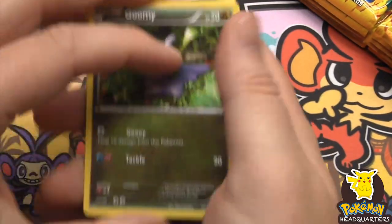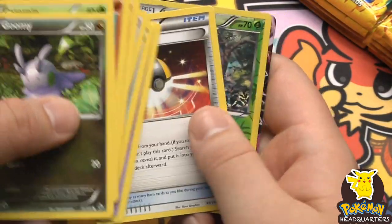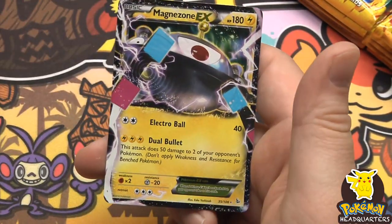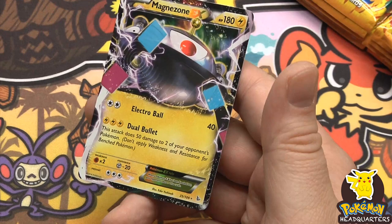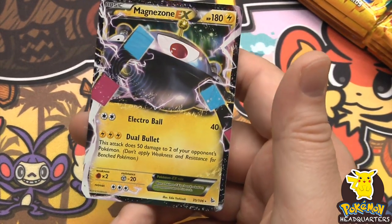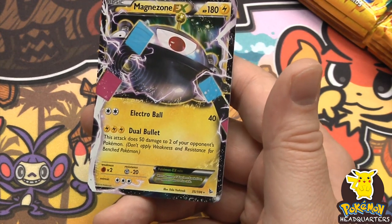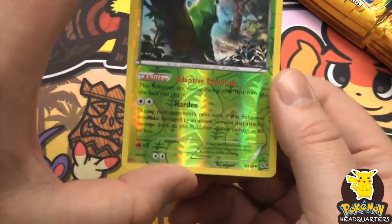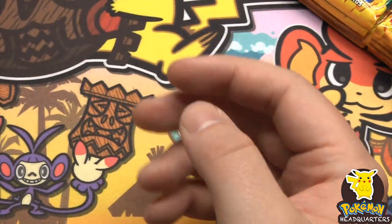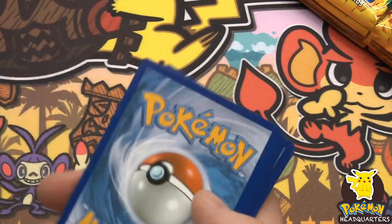That's what you came to see! I figured it peaked out, but let me show you - Magnezone EX, 180 hit points, with Electro Ball dealing 40 and Dual Bullet: this attack does 50 damage to two of your opponent's Pokemon. And we have a reverse holo Metapod. Wow - Magnezone! Back to back EXs - let's keep it going!